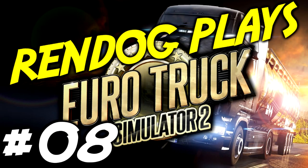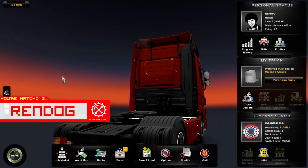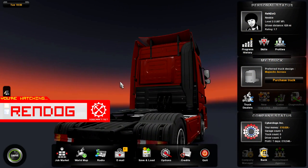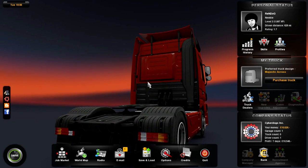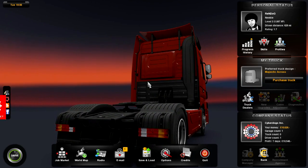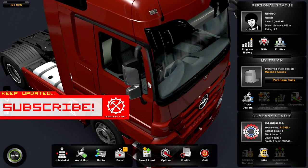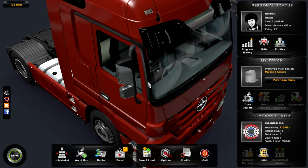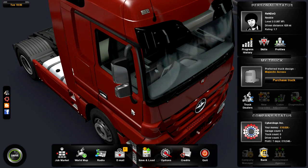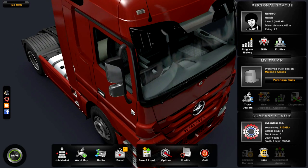Greetings Cybertruckers and citizens of the internet, this is Rendog coming at you from this Let's Play Euro Truck Simulator 2 series. In the previous episode we were on our way to a truck dealer to buy our very own truck, but thanks to your comments we found out we don't actually need to drive there — we'll be automatically transported. We did do a delivery and got a bit of cash, so that's all good.